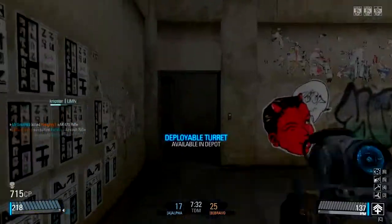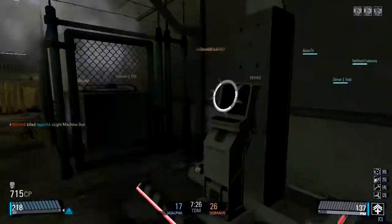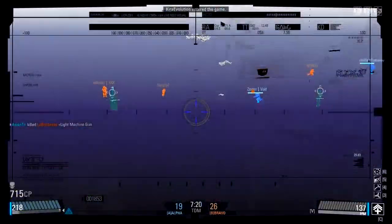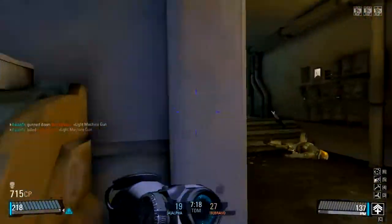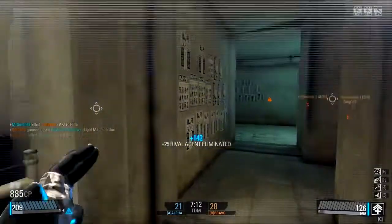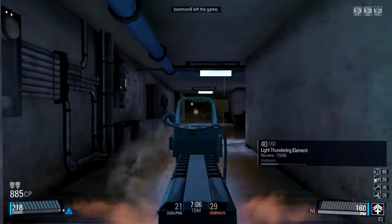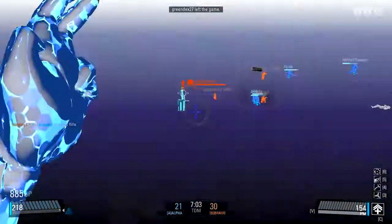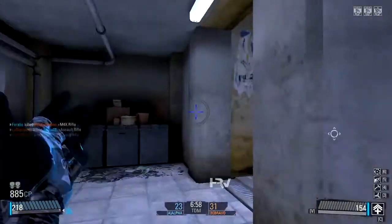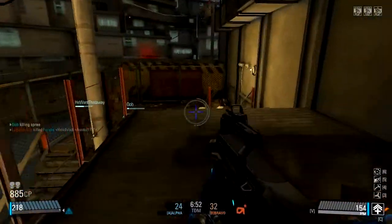That was the worst grenade I've ever thrown. Oh, I have full health — I thought I got shot. I'm so used to checking my health after a gunfight. I'm gonna get a minigun and dominate everyone. I remember when the ghost was — if you crouch with the ghost, you get that perfect spread. It used to be a little bit just walking around or standing. It was so overpowered.